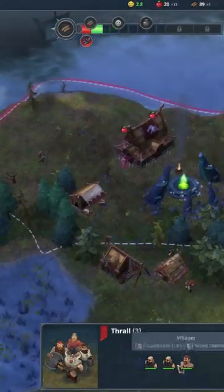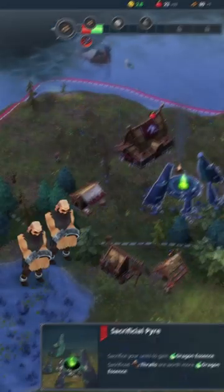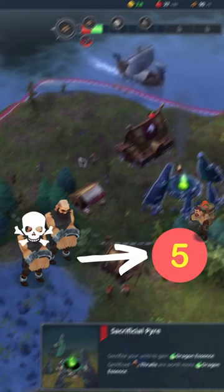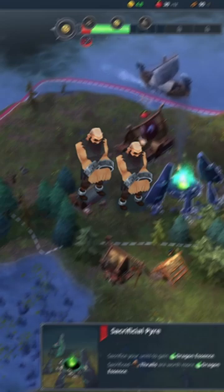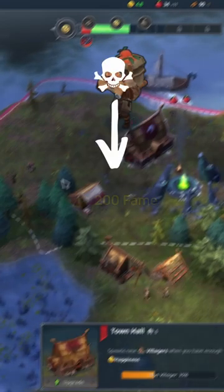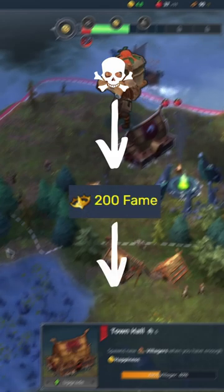Now let us talk about dragon essence management. Buy thralls — you want to be at five population and sacrifice one of them in your sacrificial pyre. After that, buy thralls every time once the price reaches 40 kröns. Then sacrifice villagers until hitting 200 fame, and from there on only sacrifice thralls.